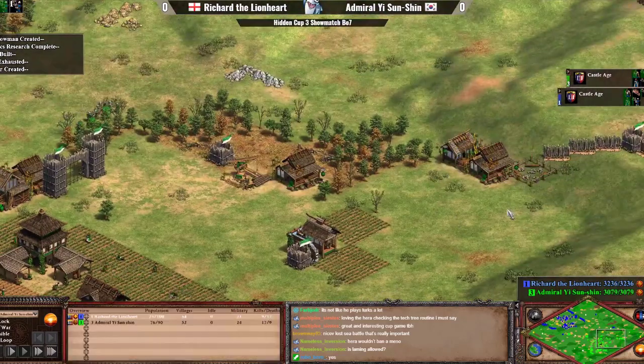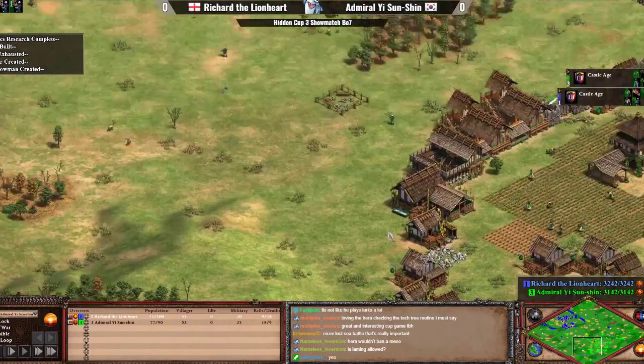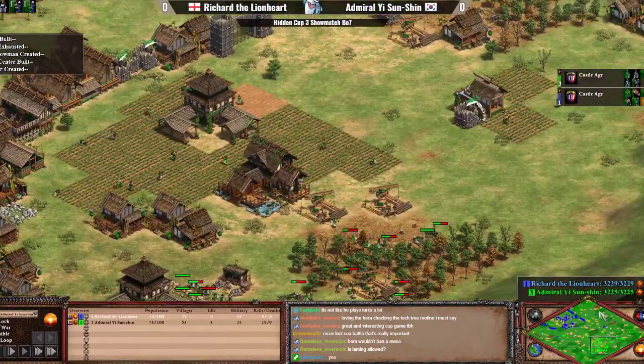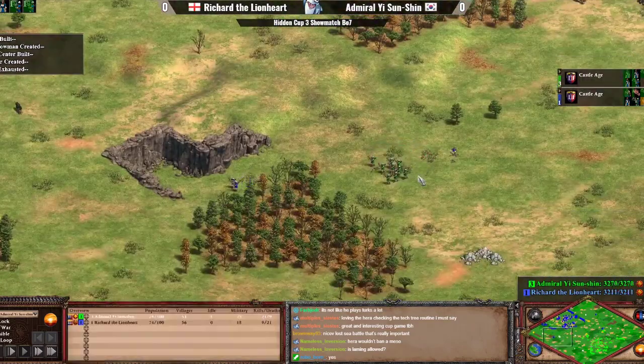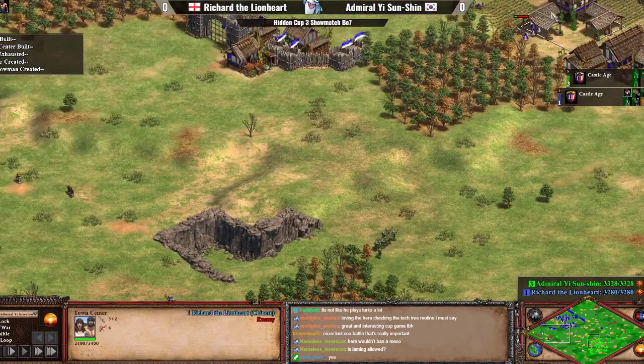Admiral Yi has noticed that the crossbows are on the right side, bashing through the walls, and has just evacuated the villagers. TC is up on the front, and there are also two additional ones for Admiral Yi for a total of three. He's smashing through the forces of Richard on the left side.